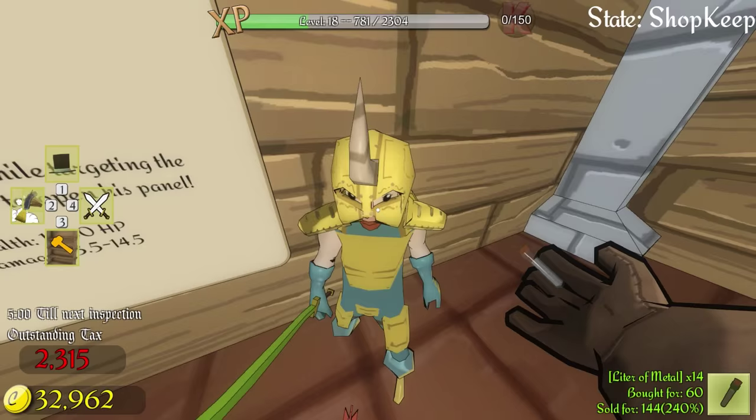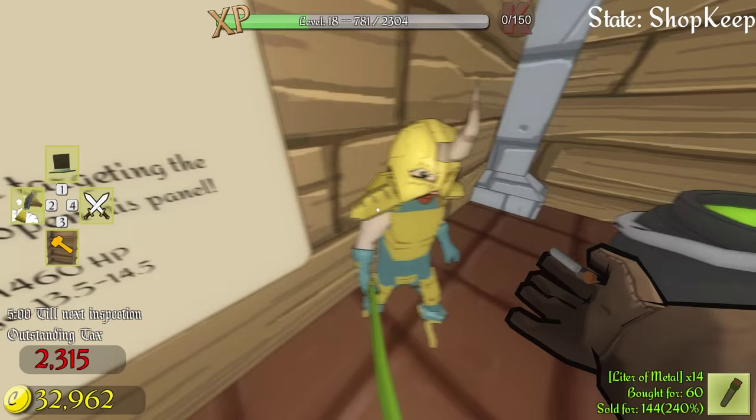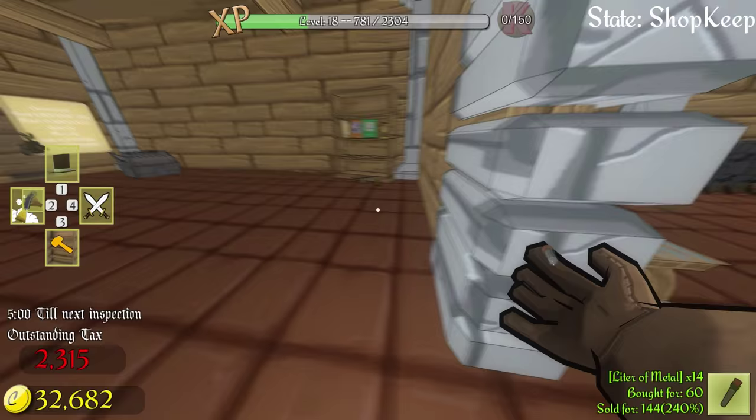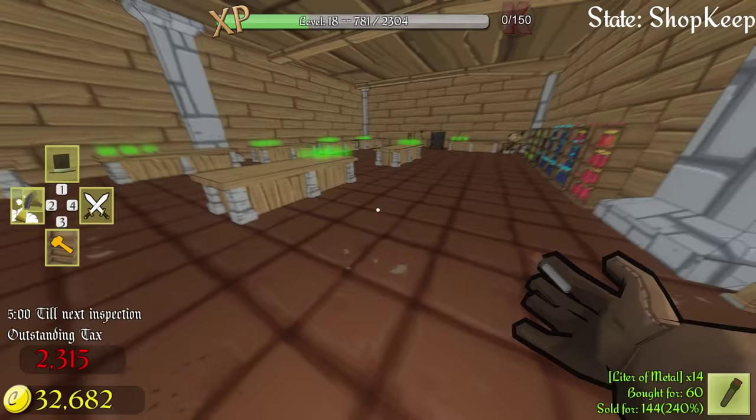As you can see, our champion is wearing a lot of this gear. We have a full gold plate suit on him and a poison sword. I did upgrade him off recording. His health is actually at 1460 HP now — he started with 100 health, so this gear definitely helps him out a lot. I feel confident enough to try the mountain range first, and then later in the episode we'll try the Dragon Claw Cave, if he can even survive.